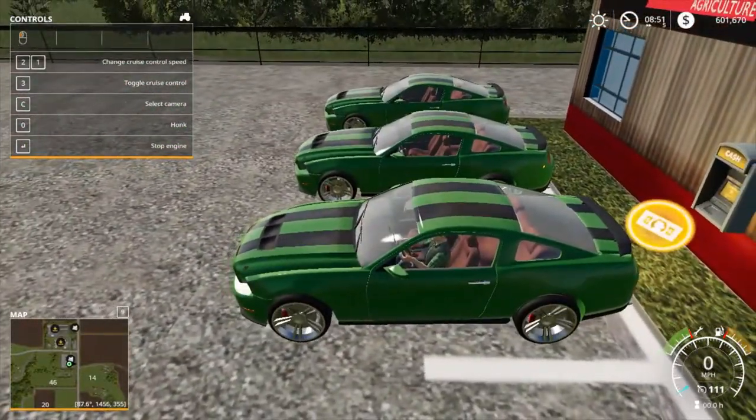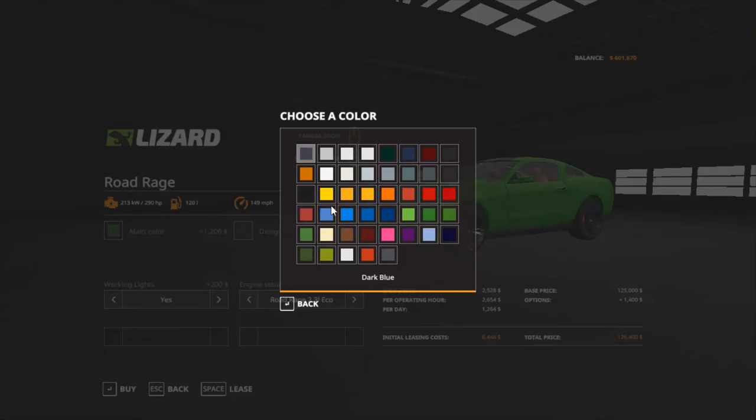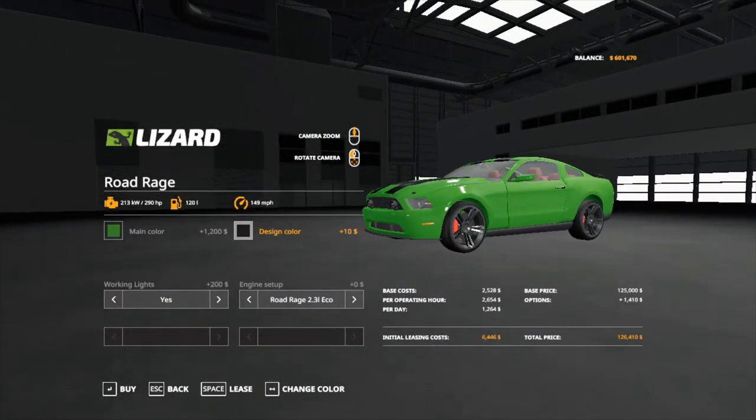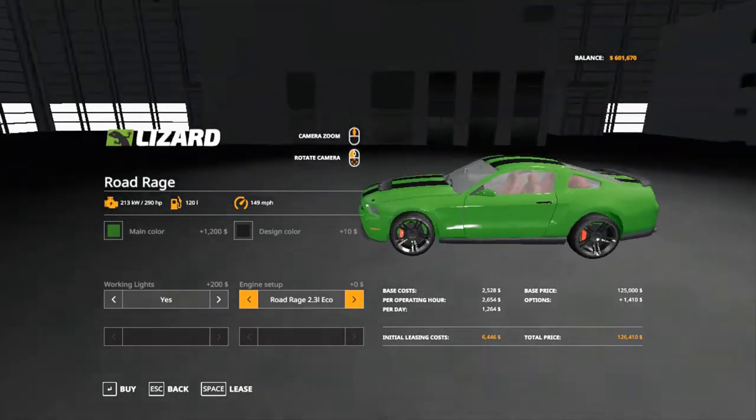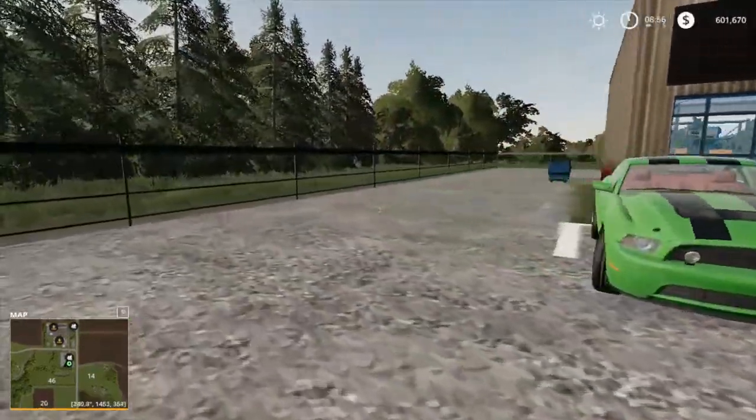Let me look at the price. Standard with nothing is about $125,000. With working lights it's $125,200. With a color like I chose, it'd be $126,410. The strongest engine comes to $139,010. The medium engine is about $132,910. The weakest with working lights and a paint job is $126,410. Overall this car is nice — there are a few things I don't like, but there's a lot I do like.